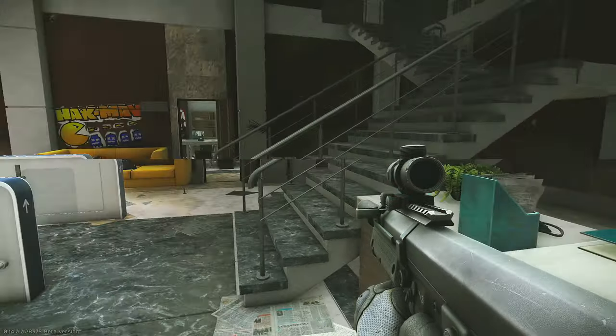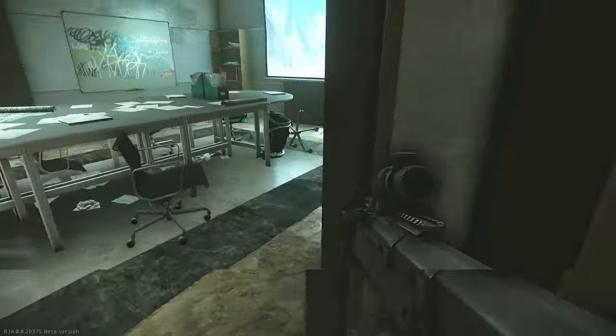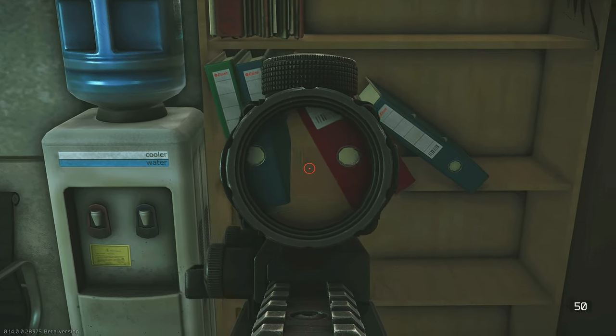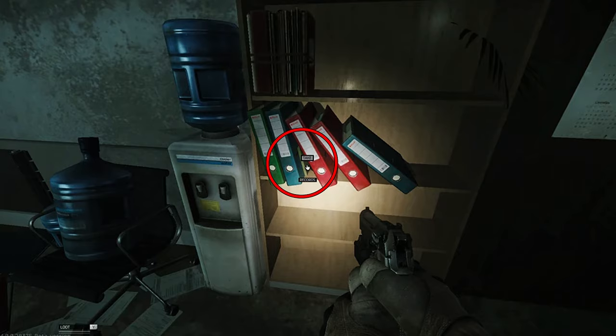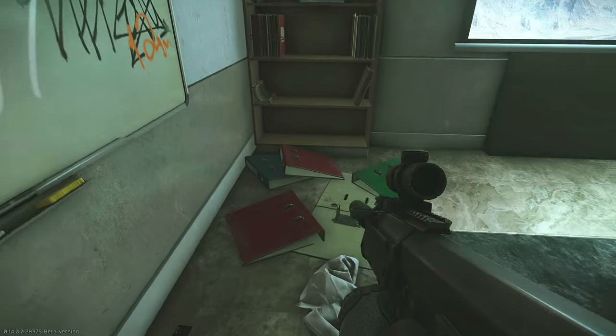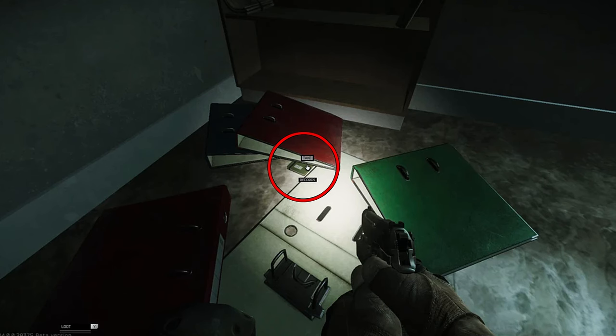After you have checked here, you can move into the first office to the left of the staircase, where there will be two potential spawns in this room. The first one is going to be to the right and inside the bookshelf next to this water cooler, and the spawn will be in between the red and the blue binders. The other spawn inside of this room will be in the far right corner from the door underneath this red file folder on the ground.